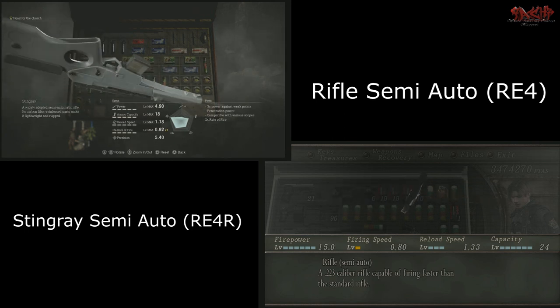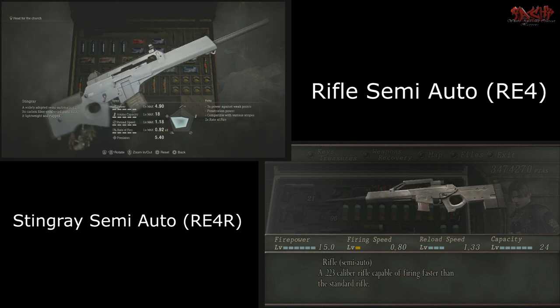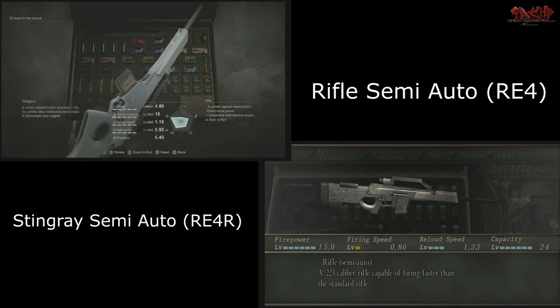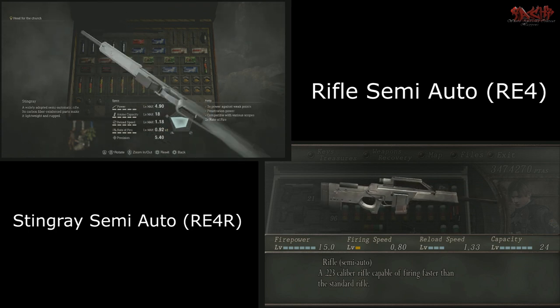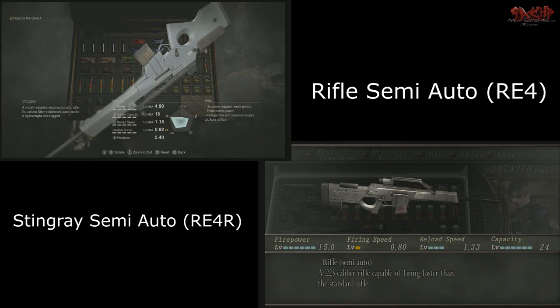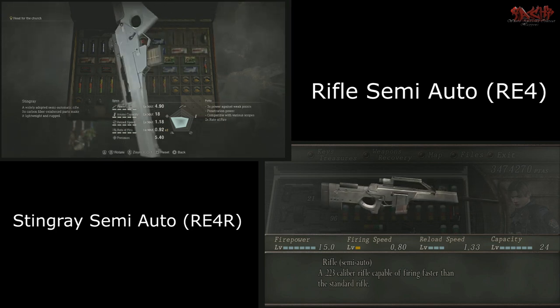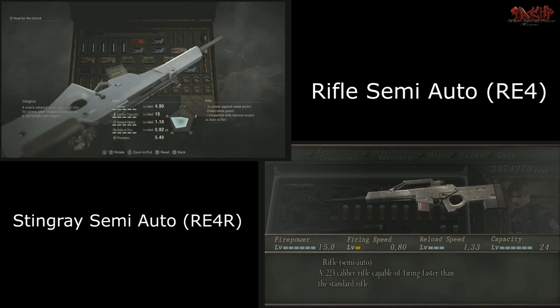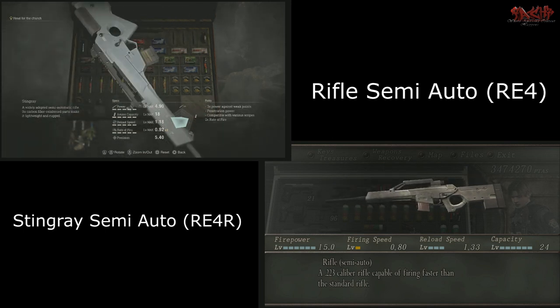If you aim at heads, it has a three times penetration weak point, so it will clear heads with one shot if you upgrade it all the way. Now when talking about the Semi-Auto from the OG Resident Evil 4, it has a firepower of 15, a firing speed of 0.80, with a reload speed of 1.33.